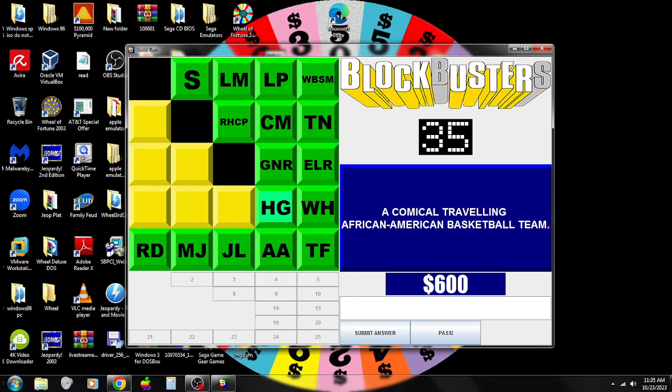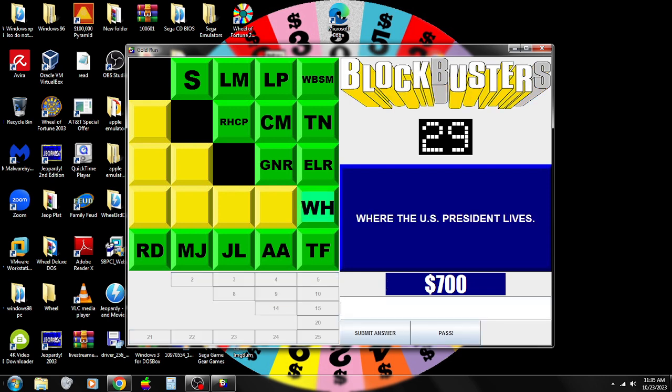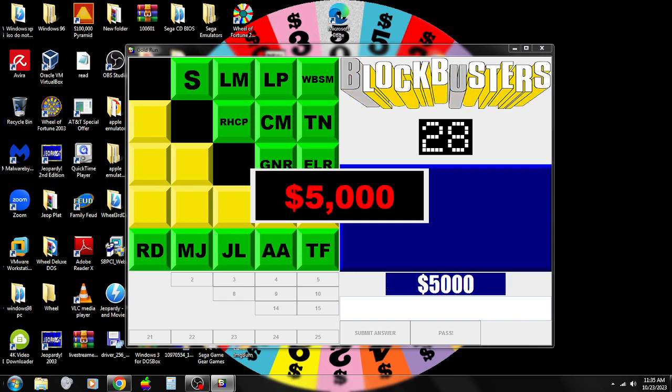HG: African American clue — Harlem Globetrotters — correct, pick again. LH — the White House — $5,000! We got it. $7,300 total this game!